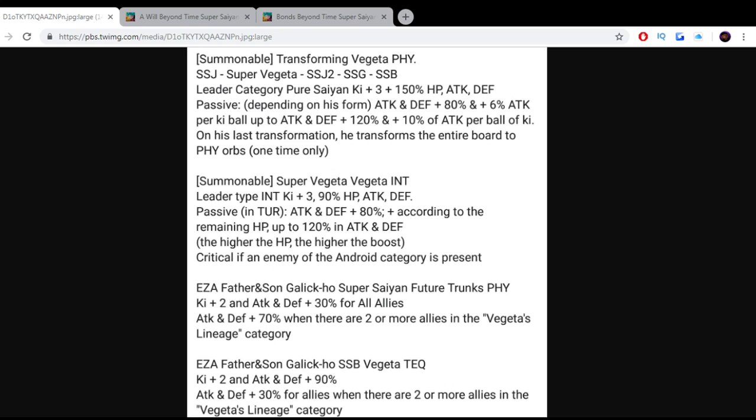First question — yes, JSmooth is going to summon on this banner. It's a new Vegeta card, so I'm actually down with it. And on top of that, I still don't have Evo Vegeta, so I don't have a pure Saiyan category lead, which will be very, very nice if I can get this one.